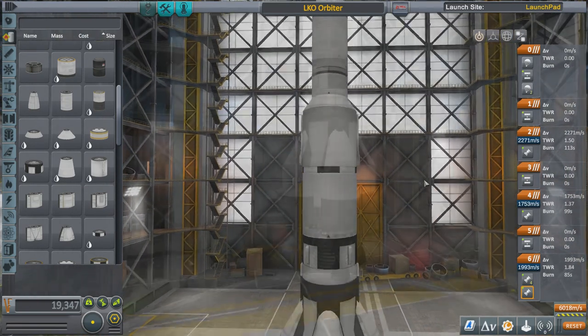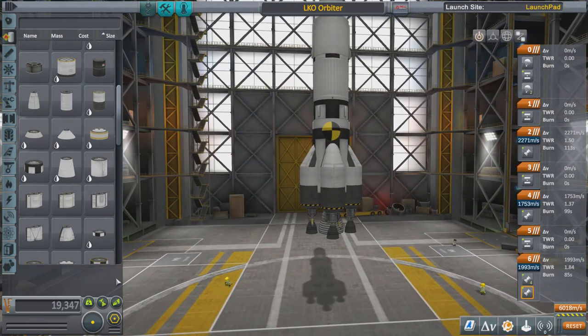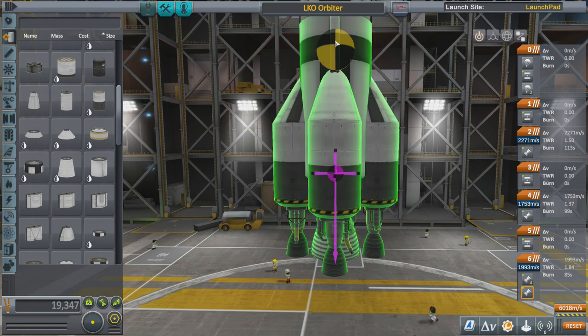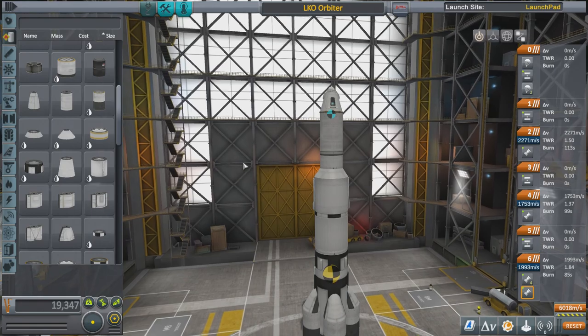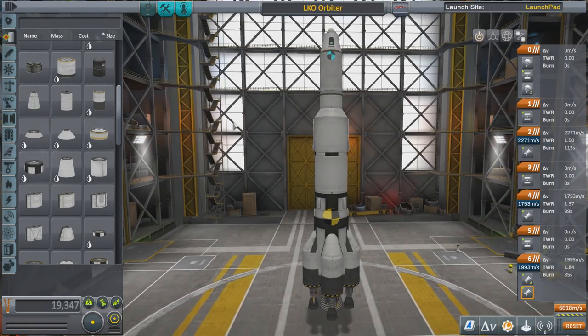Down in the bottom left is the Centre of Mass overlay, and next to it, Centre of Thrust. For a straight-up rocket you don't really need to worry too much, but you want your centre of thrust to go through the middle of your centre of mass — otherwise your rocket will spin through the air. Now turn on the Aerodynamic overlay. I want that blue and black ball to be just below the yellow and black centre of mass.